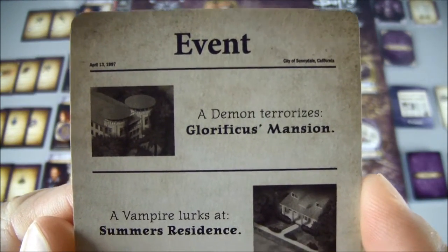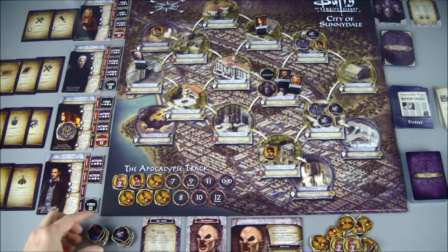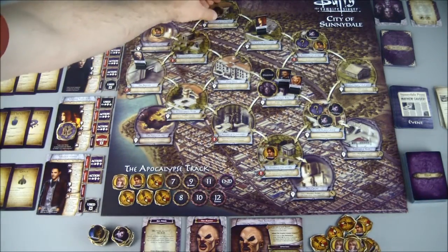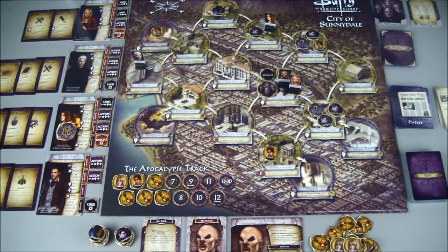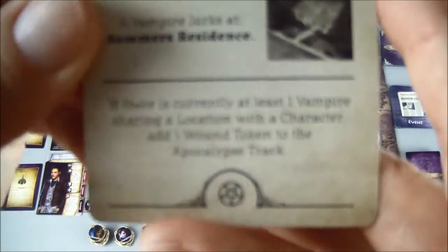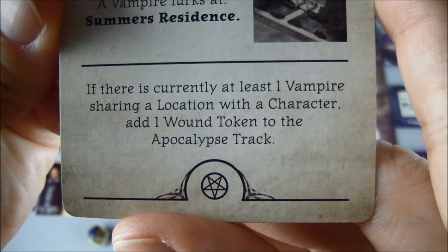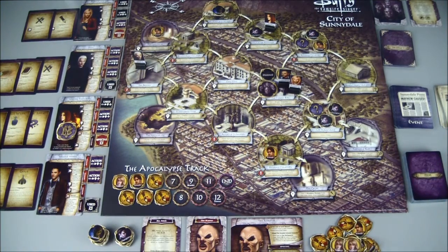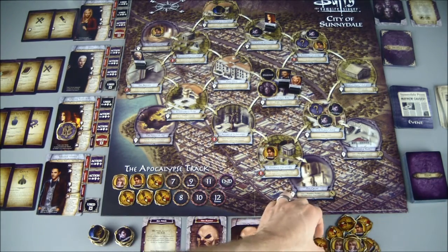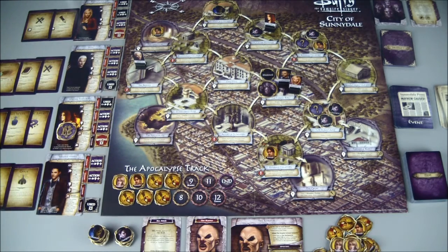A demon terrorizes Glory's Mansion and a vampire lurks at the Summer's Residence. That's bad timing because I was going to use Willow to heal some more, but she's not going to be able to do that right away. The event card also says: if there is currently at least one vampire sharing a location with a character, add one wound token to the apocalypse track. Willow is sharing a location right now, so thanks to the event card itself, we're putting another wound on the apocalypse track.